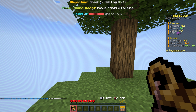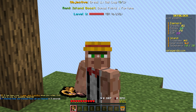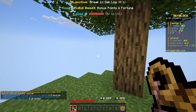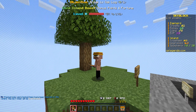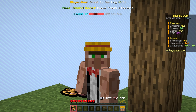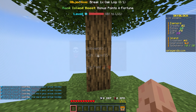OP Legend Skyblock is releasing in 24 hours exactly from when this video was posted — June 29th at 3 PM Eastern Standard Time, so make sure you put it on your calendars. The IP is zap.oplegends.com. Please consider using my IP to help support the channel — it allows me to do giveaways every video. We're giving away 1000 credits today. All you gotta do is leave a like and comment your in-game name.